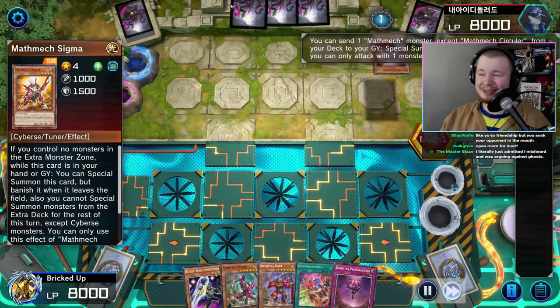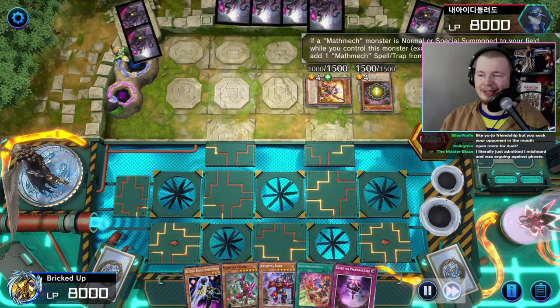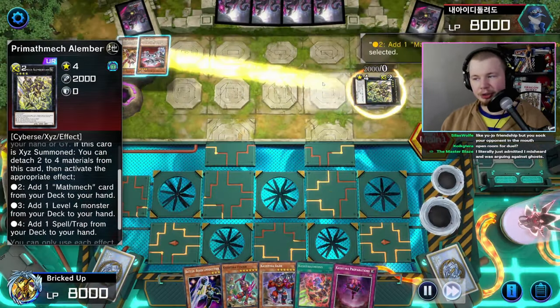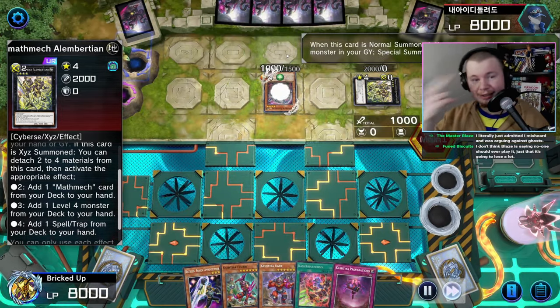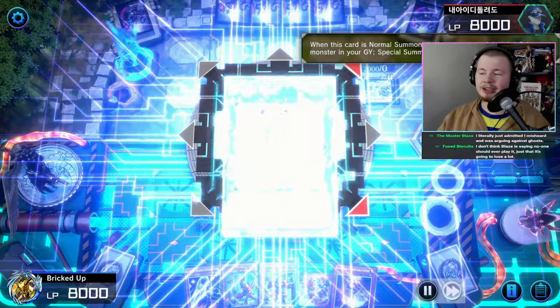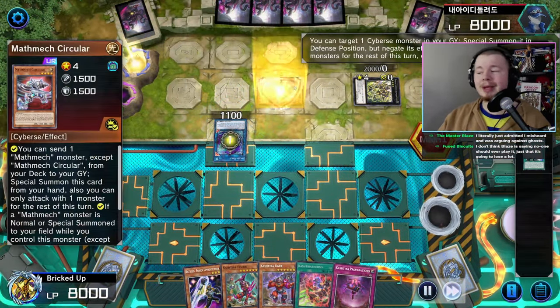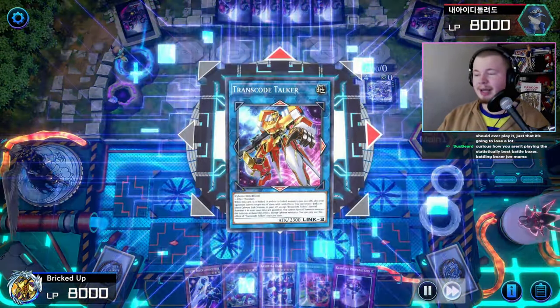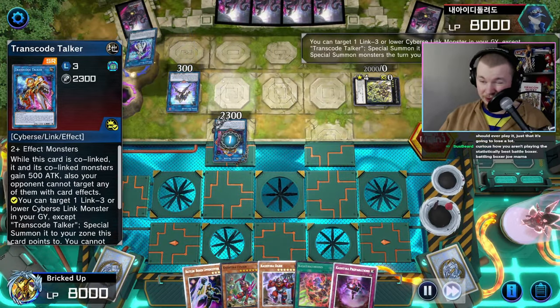They have Circular, go for Sigma, grabbed Super Factorial — that never happens. They go for Alan Version, search Equation. Making a Splash Mage here, bring back the Diameter from the grave, make a Link Decoder — then go into a Transco Talker and bring back the Link Decoder using Transco Talker, then bring back the Splash Mage.